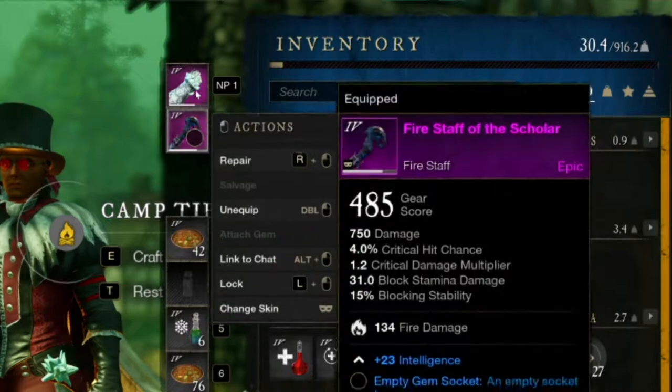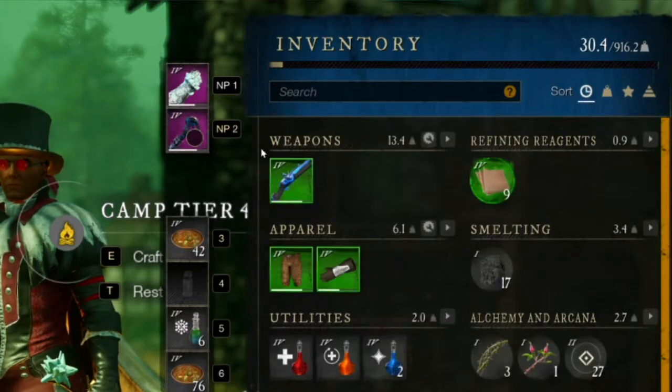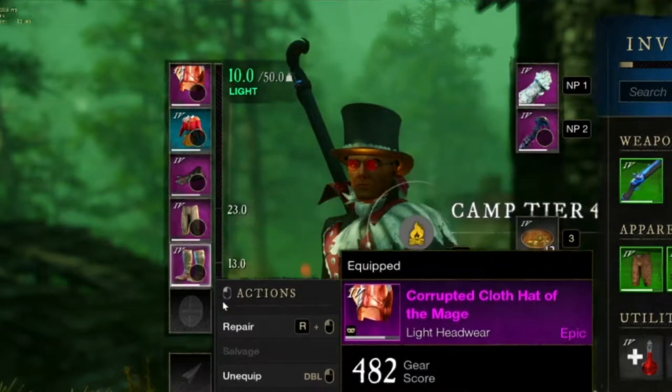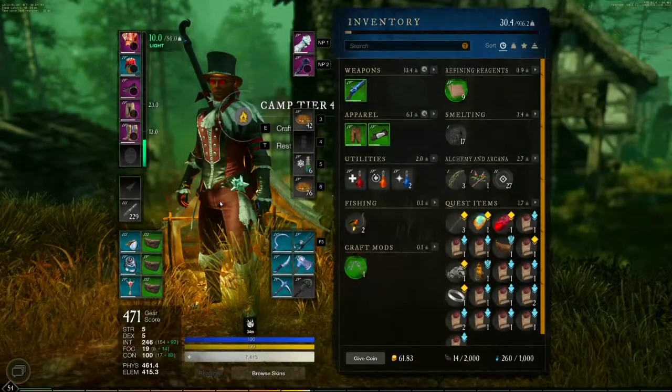Today I'm going to display this with an ice gauntlet and fire staff since that's what I'm currently leveling, and I'm in all light armor. So you can see that even with the lightest armor you can still make this work and have a lot of fun with it. I hope this helps you guys advance your XP, your weapons, and everything like that. If it does, please make sure to smash that subscribe button and like the video.